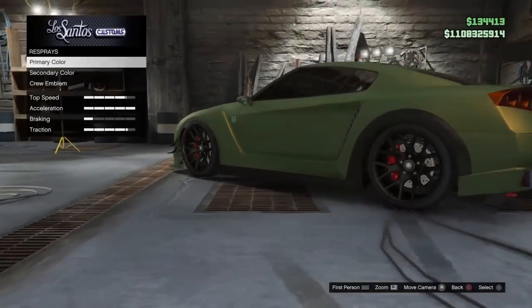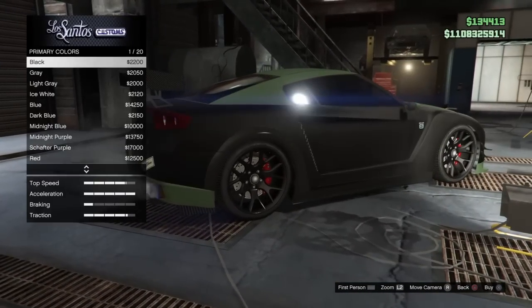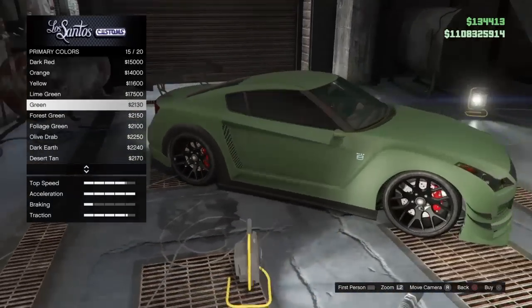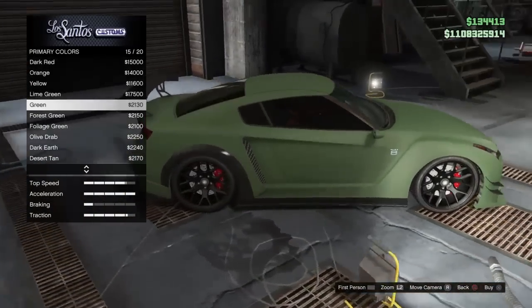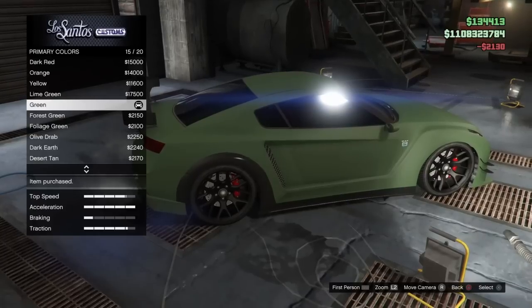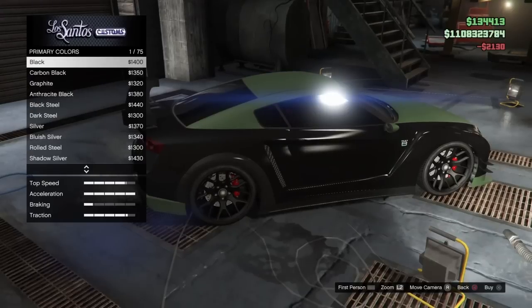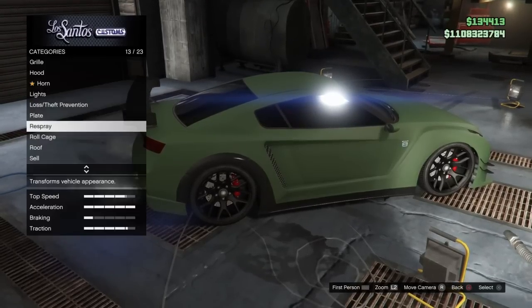Come down to respray, primary color, go to matte and go down to matte green — it's a horrible white color — but matte green only costs 2,100. Then you want to hover over matte metallic and click circle, circle, circle.